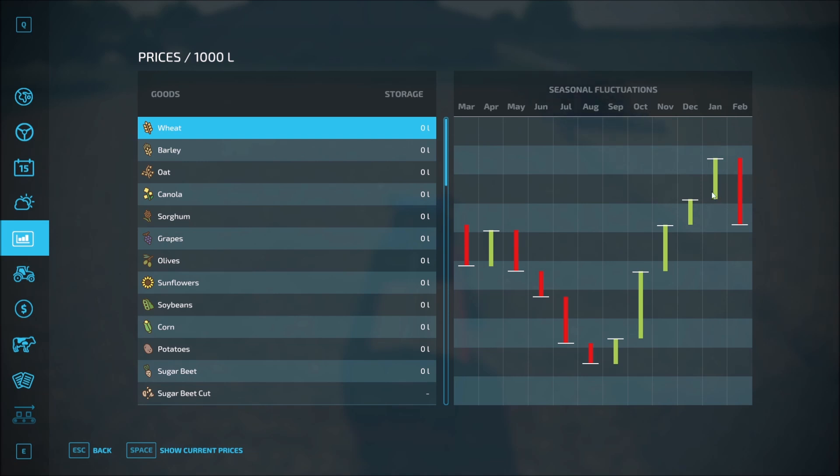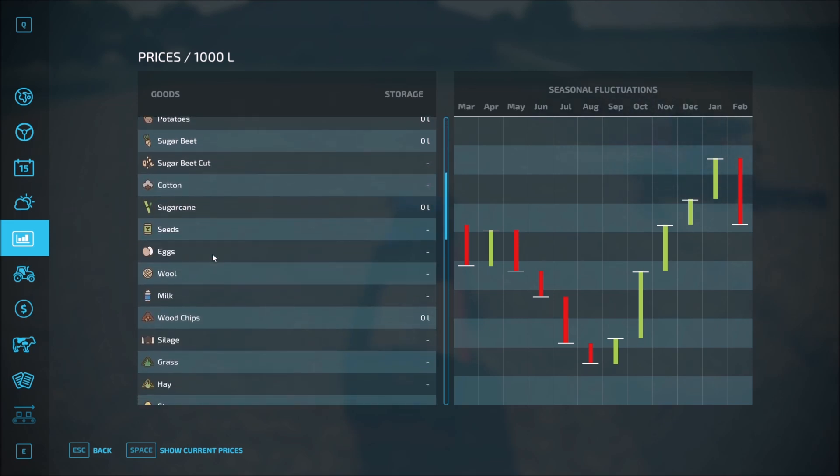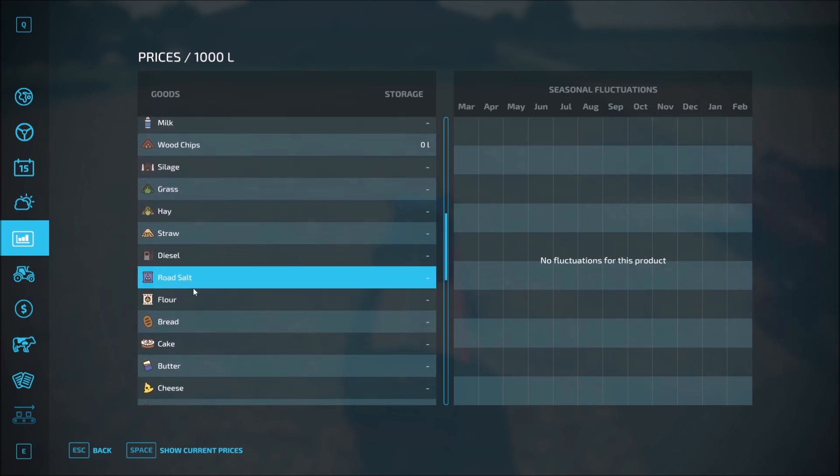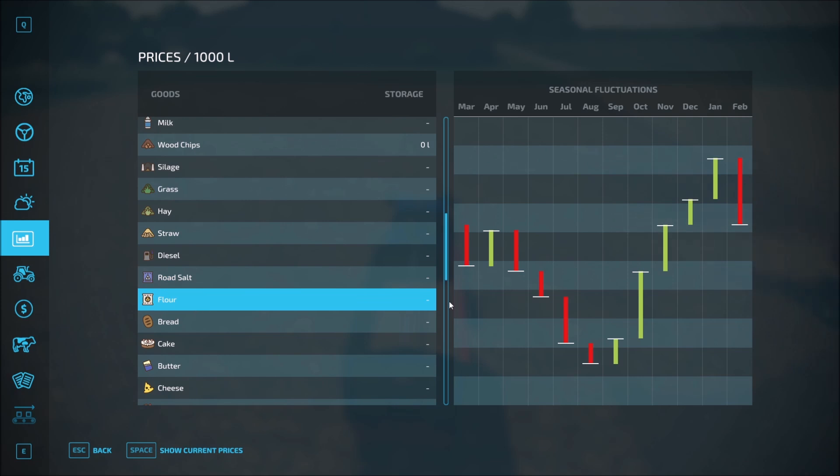So if we were going to sell, we want to sell during the wintertime — January, February, somewhere in the December-January-February timeframe. But if we turn this into flour, and if we didn't take it any further — there's our flour. Flour, same thing — you wouldn't want to sell your flour until it gets into wintertime.